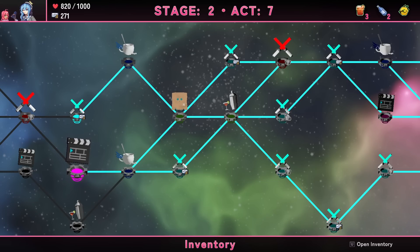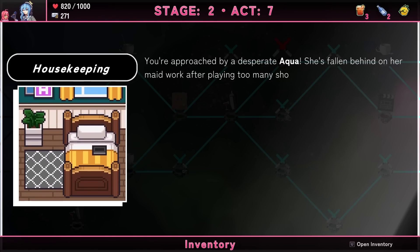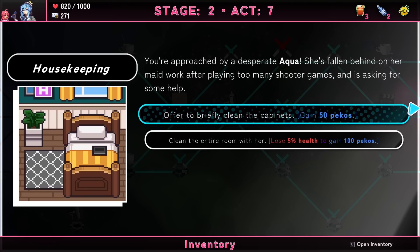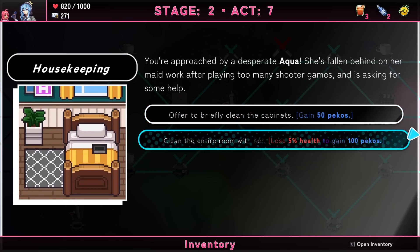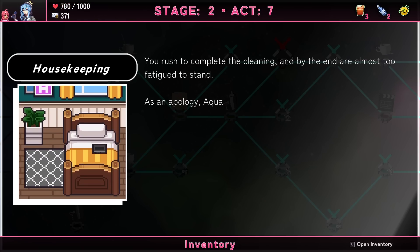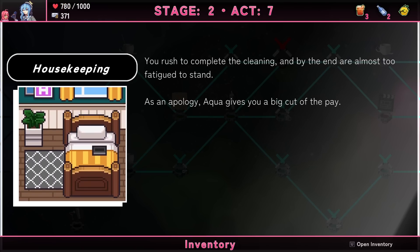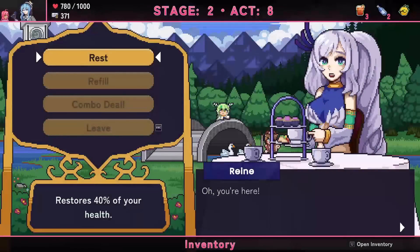Choosing the event over a heal. Housekeeping: approached by a desperate Aqua who's fallen behind on maid work after playing too many shooter games. Options: help briefly for 50 money, or lose 5% health for 100 money. Only 5% health — plus you can heal it back with the Golden Apple or item refills. I'll take the 100 money option.